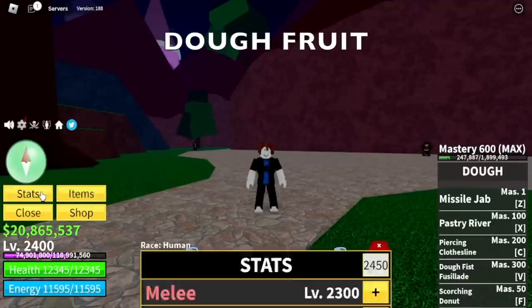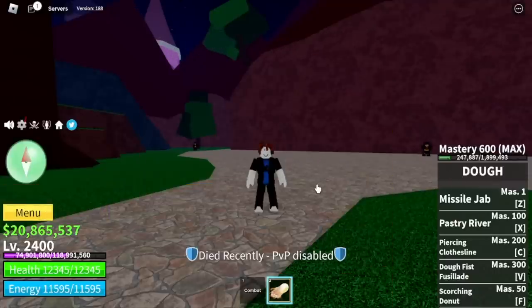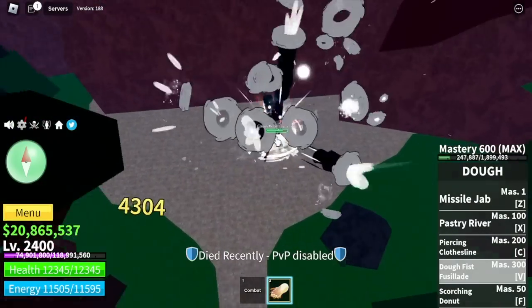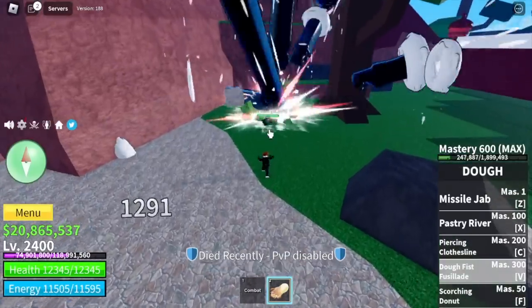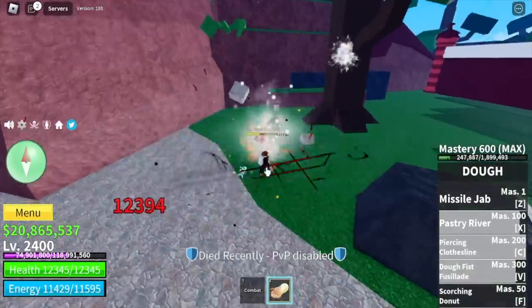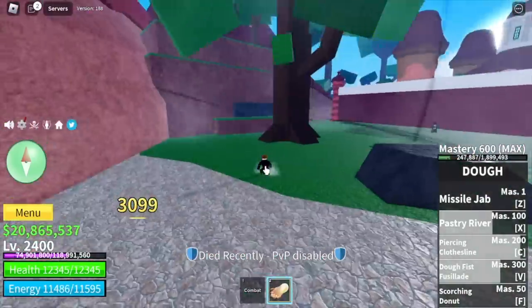So we're gonna start with the Doe Fruit. Max Blox Fruit stats and 600 mastery. The skill I want to show you is the Doe Fist Fusillade. Damage is 4000, 6000, 6886. Let's take note of that damage. I'm just showing the combo, but we are trying to find out what fruit has the highest single skill damage. For the total combo, I think 15,000 damage.